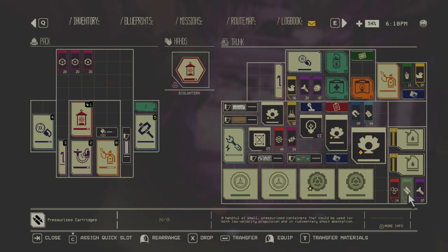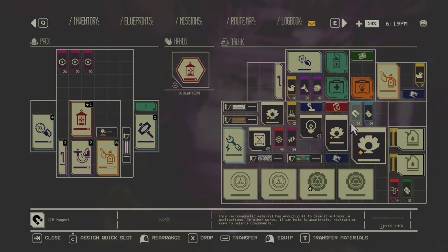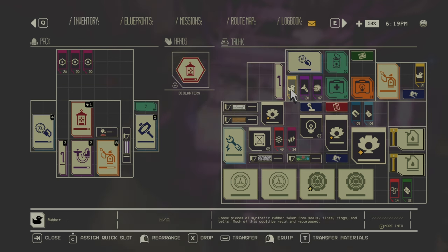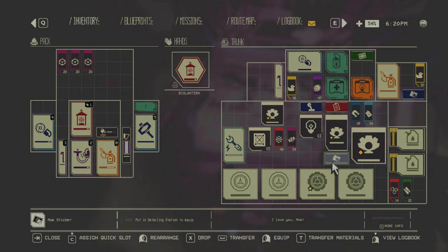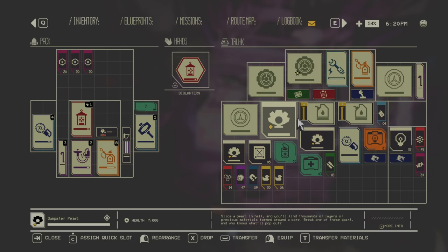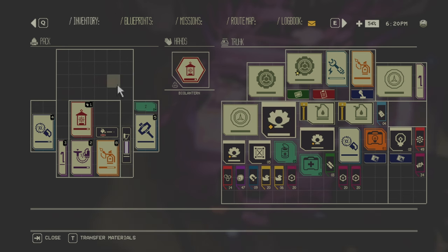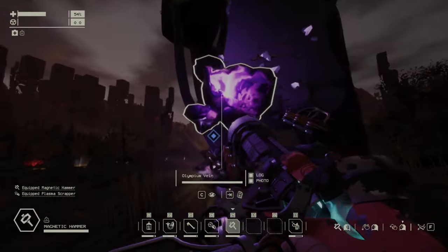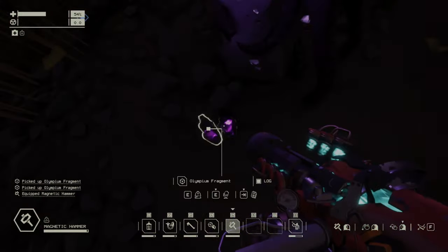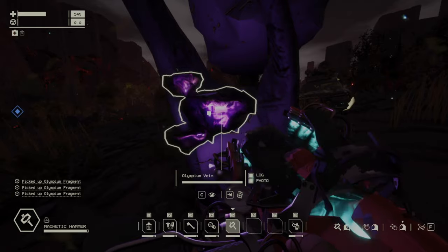Throw away what I don't need. Just keep the collectables and the other stuff I want. I don't need decals actually. Sort this with button Y on the keyboard and leave the Olympium. Let's grab this one too. You see how this map is actually easy when it's cleared of the extreme conditions guys - you can loot as much as you want.